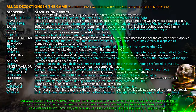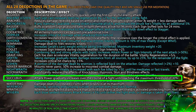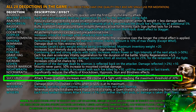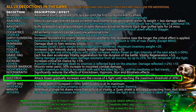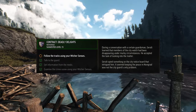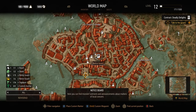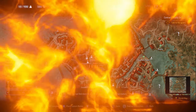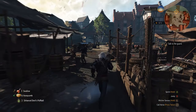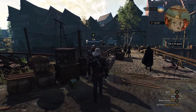The first of these is the Succubus decoction. When consumed, this decoction will gradually increase attack power over the course of a fight, until reaching its maximum threshold of 30%. The Succubus in question relates to a contract named Deadly Delights, which can be picked up from the notice board of Hierarch Square in Novigrad city, just outside the Kingfisher Inn. Speak with the person who posted the contract, a temple guard named Sergeant Gilbert, who you'll find standing on the canal bridge near the fish market.